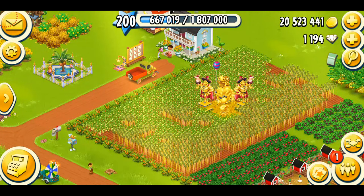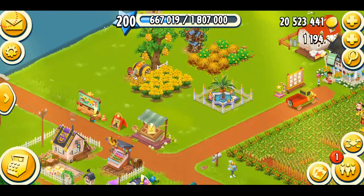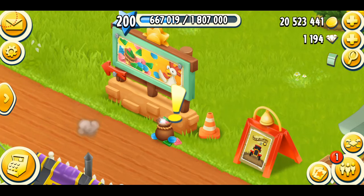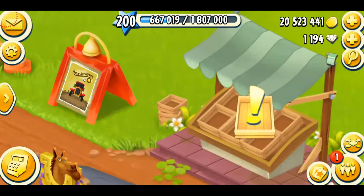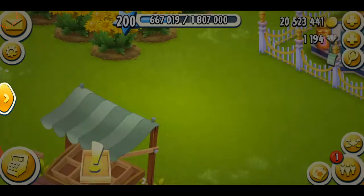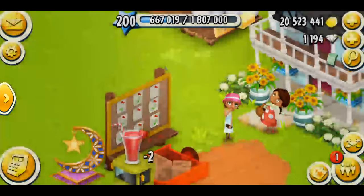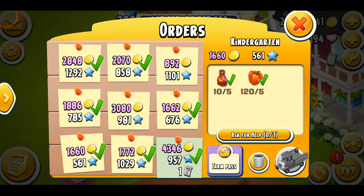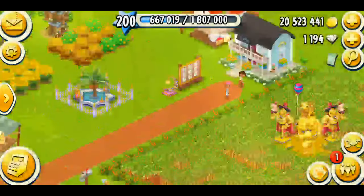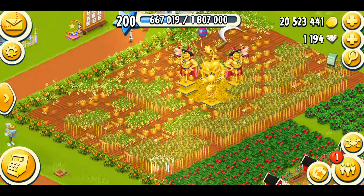Hey farmers, welcome back to another Hay Day video! In this video I'm going to be doing some gameplay on level 200, closing valley season 30, and collecting our beautiful lucky sheep decoration. Let's get started. First I'm just going to check the event — there's double coins today, meaning I can make more money. I'm not usually very enthusiastic about double coins events because I already have a lot of coins, so I mainly care for XP.